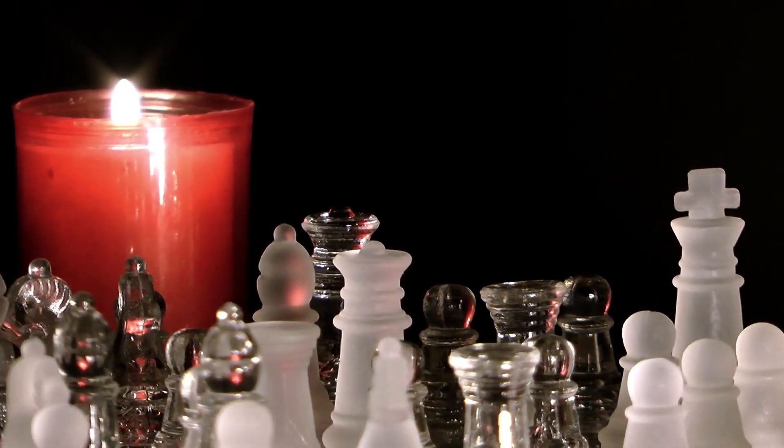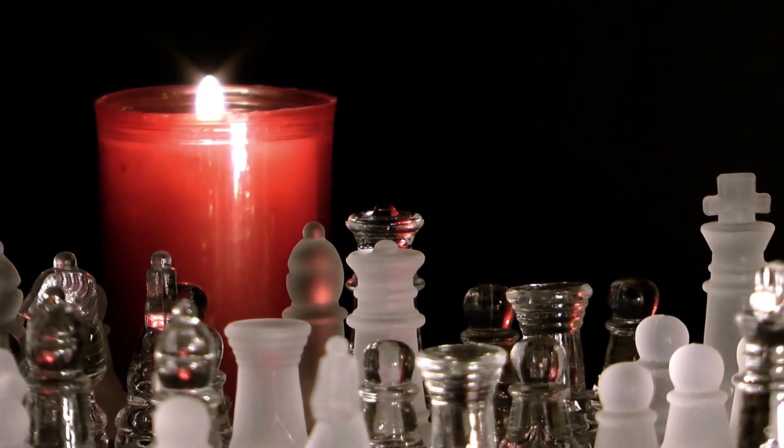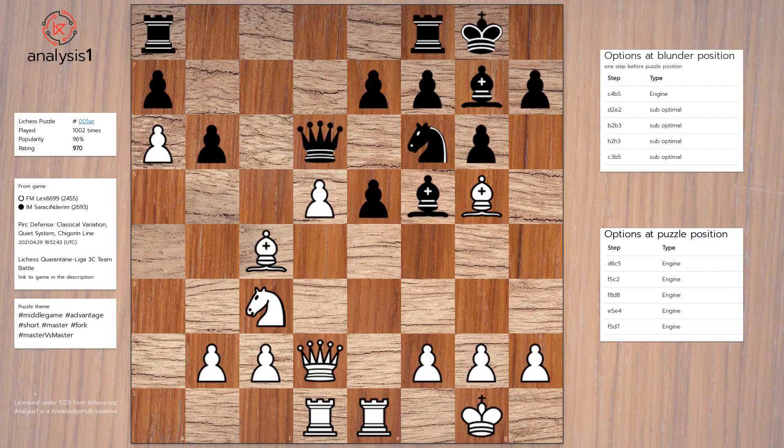The blunder was made by white, and it is an opportunity for black. This is where the blunder happened. Here are the move options at this stage.